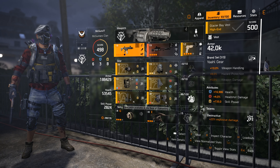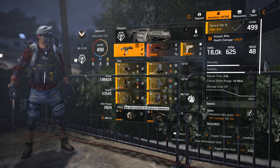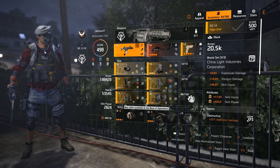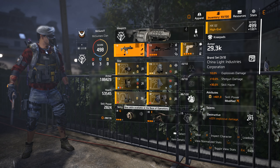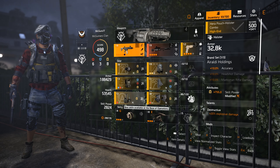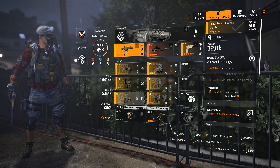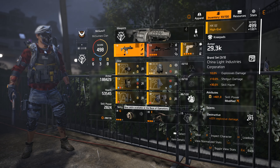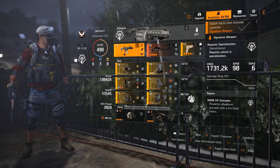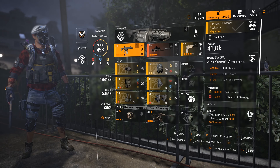This build focuses heavily on explosive damage. Right now we have six pieces with the explosive damage talent called Destructive. Each one gives us 20% explosive damage, so six of them totals 120% explosive damage from gear, plus that 25% from the specialization, for a total of 145% explosive damage. We also have mods that give extra explosive damage.